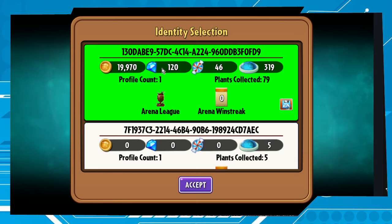My old account has World 1, 19,000 coins, 120 diamonds, and 46 candies. The new one has no coins, no diamonds, no candies. This is the new one and this is the old one — be sure to choose the old one.